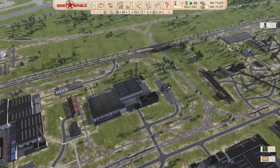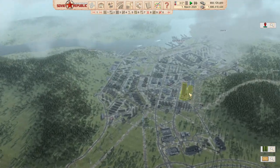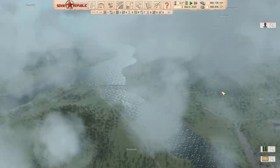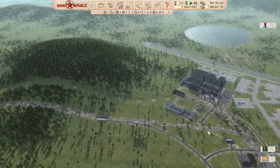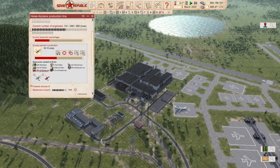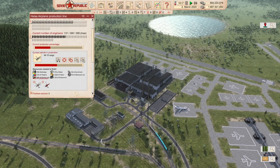We are using factory connections — the direct factory connections. If we quickly fly over to our airplane production line — similarly, low volume, slow production — electronic components, plastics, fabrics, electronics, mechanical components, aluminum, and even steel. Slow going. So we can easily use factory connections over here.